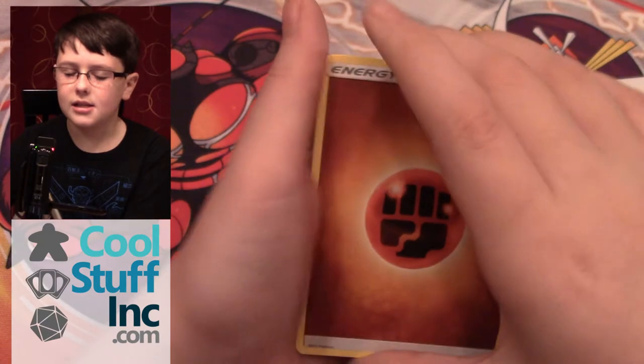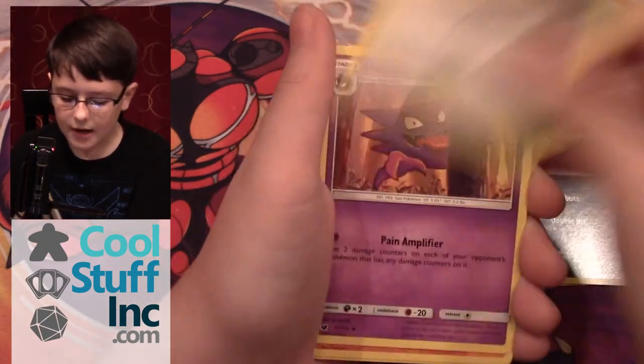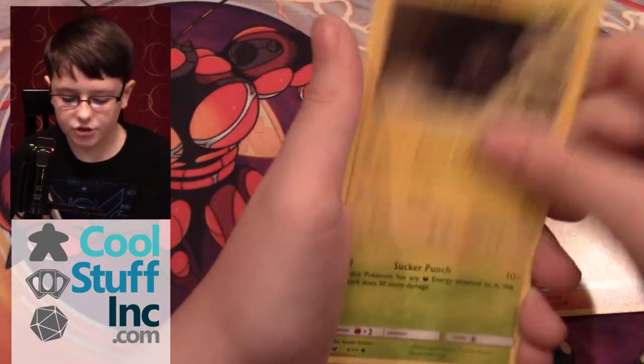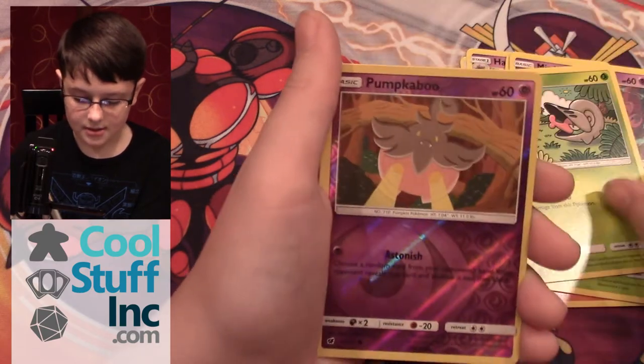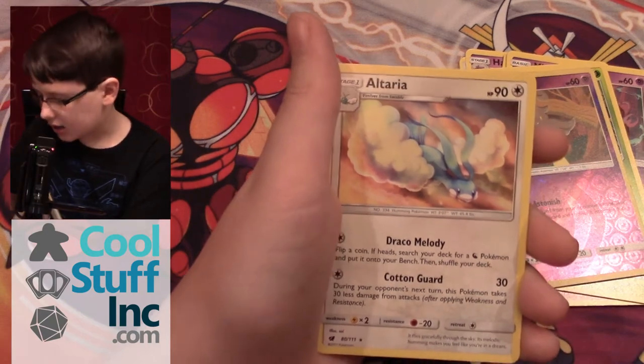My seventh and second-to-last pack contains a Fighting Energy, Zweilous, Devoured Field, Wimpod, Stufful, Alolan Geodude, Kakuna, Misdreavus, Shelmet. My reverse is Pumpkaboo, which is a common, and Altaria non-hollow rare.